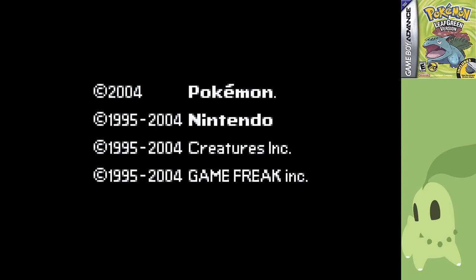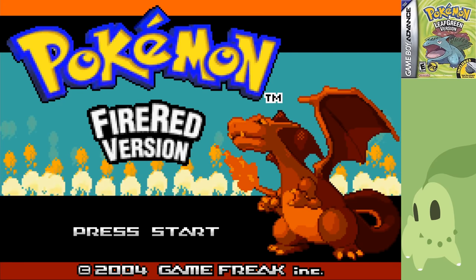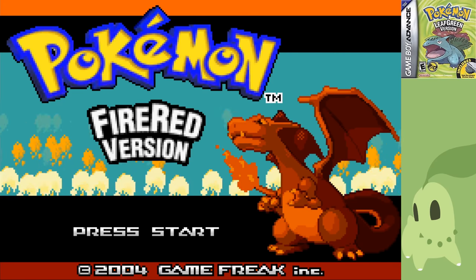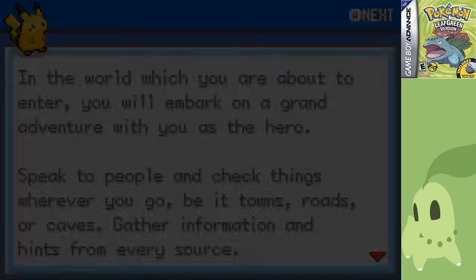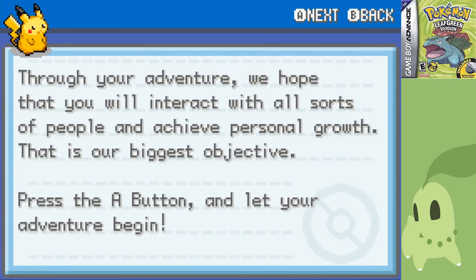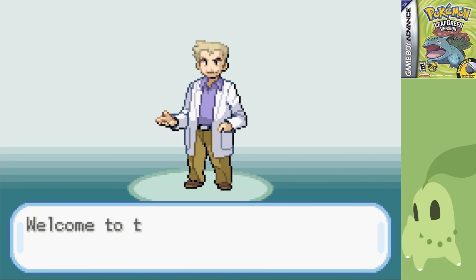Hey everybody, chaoticmeatball here and welcome back to another video. This time I'm starting off the FireRed LeafGreen 386 challenge, where I'll be going through the remakes of Kanto, starting with the Johto and Hoenn Pokemon we're given access to thanks to the National Dex. You're probably already thinking of J-Rose's 53-part series where he's going through every Pokemon in Red and Blue, but I'm intrigued to see how well Pokemon do outside of their native regions.